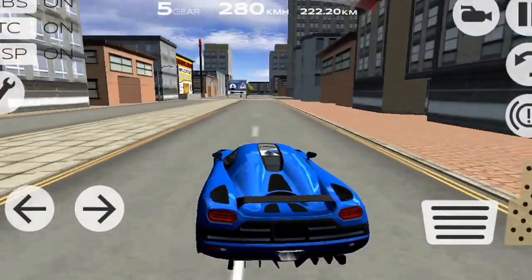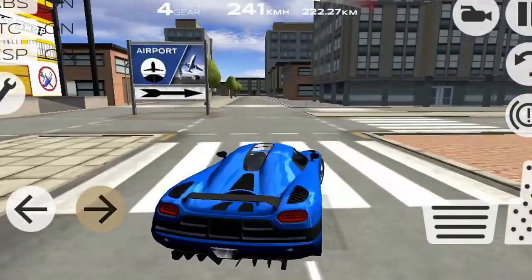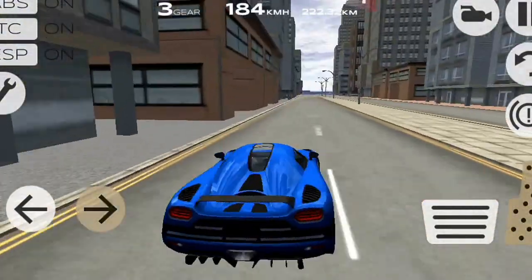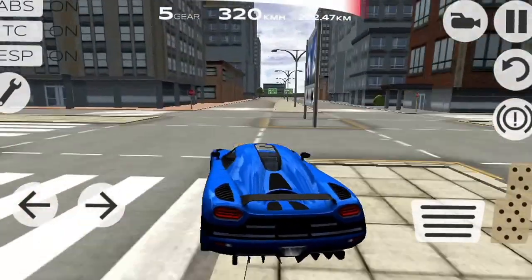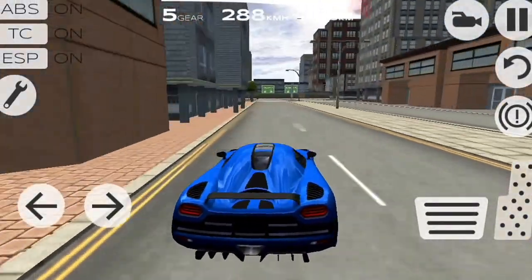This car's top speed is 400 kilometers per hour, in case you're wondering. You can get it — the whole pack costs $5,500 in the store, and the car itself costs $3,500.